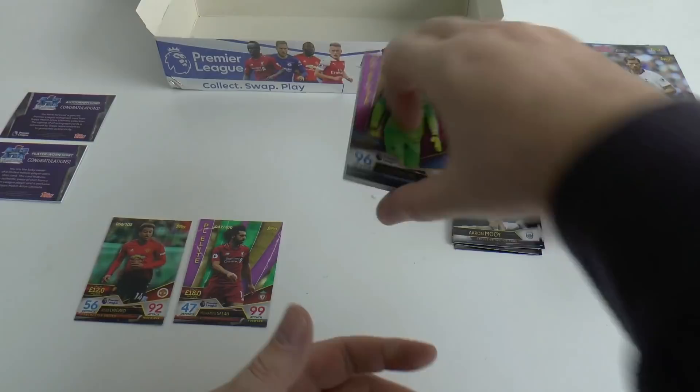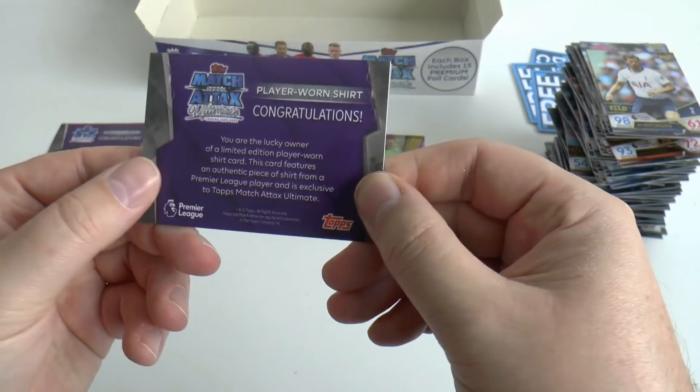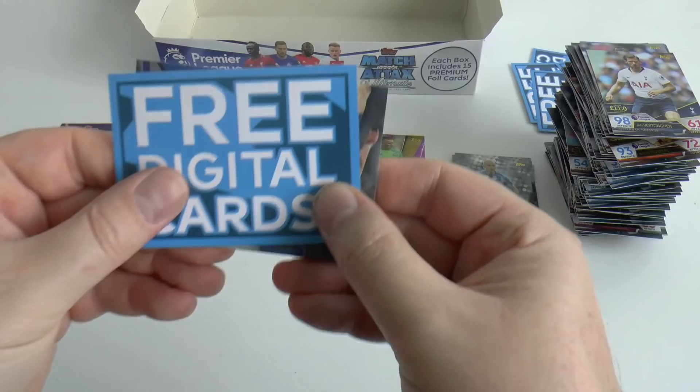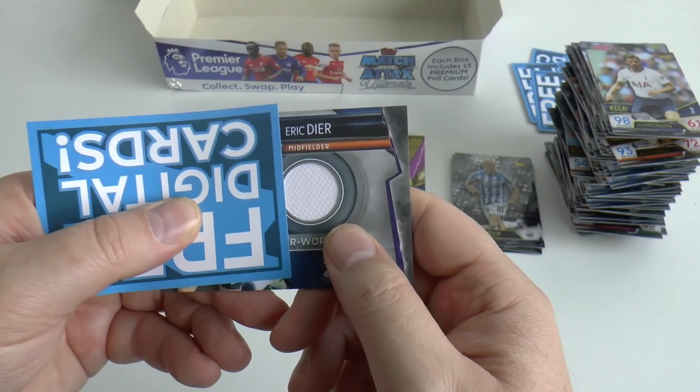Let's start with the player worn shirt. 'You are the lucky owner of a limited edition player worn shirt card.' So who's it going to be? Starting with the card — from Spurs it is Eric Dyer! Eric Dyer, Spurs. So now the question is — who do you think the autograph is going to be of?